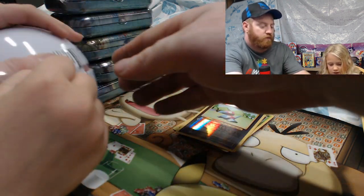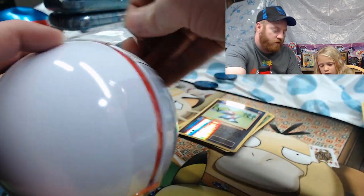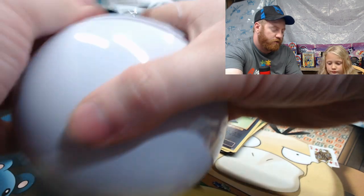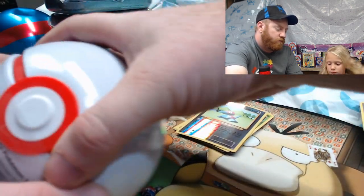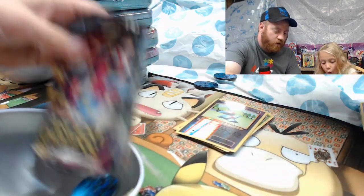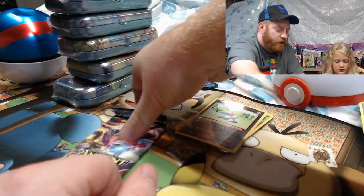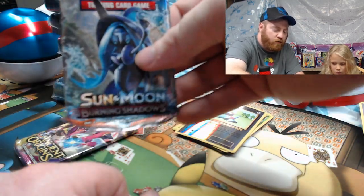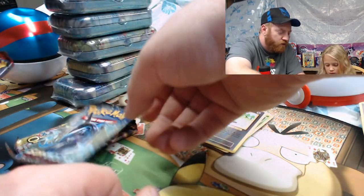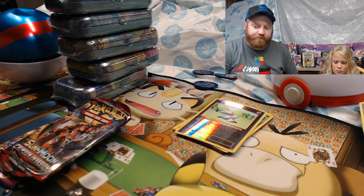Let me help you open it — there's a spot right here that helps you. There you go. We'll worry about that plastic later. Same coin again. She got an XY Ancient Origins, a Sun and Moon Burning Shadows — that pack feels heavy — and a Crimson Invasion.